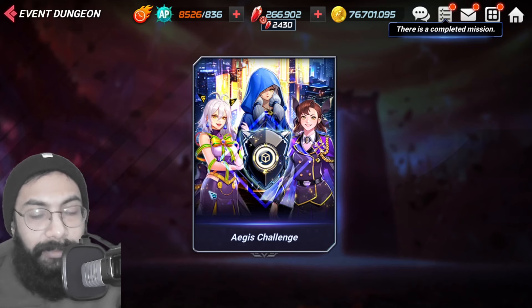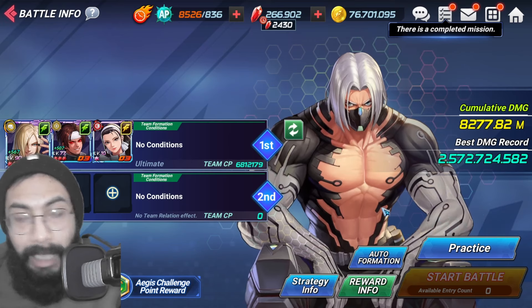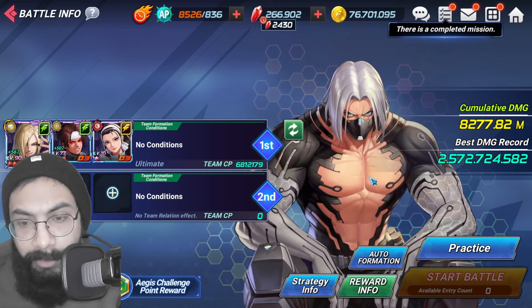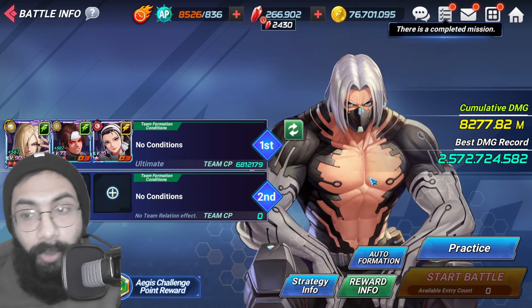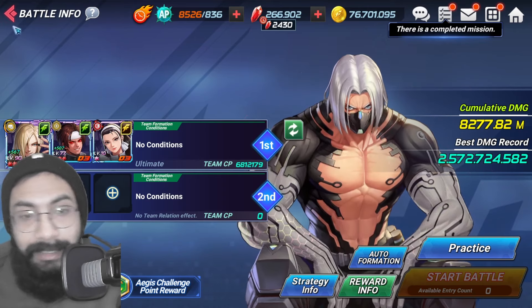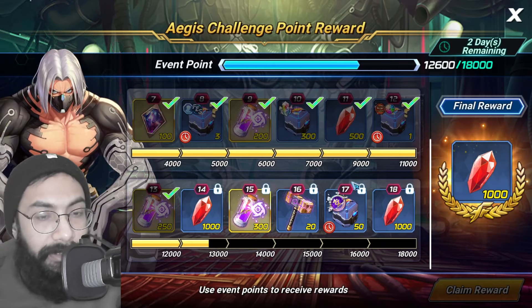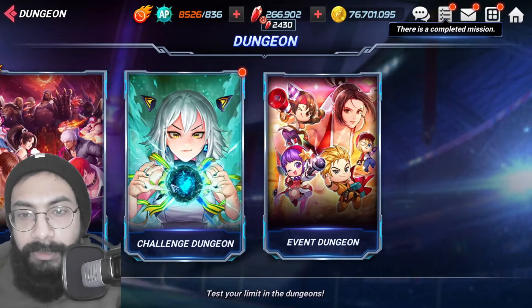Event Dungeon changes with different events. Right now, Ages Challenge is going on and it's one of the best ways to farm rubies, though recent challenges have become really difficult and require strong, recent fighters. If you're not doing well, don't worry — farm rubies from other missions, pile them up, go big on a new banner, and level those characters up to five-star. In the Challenge Carnival event you can get 3,000 rubies each season — very good.